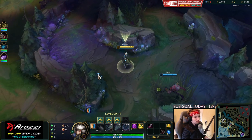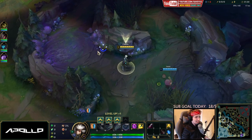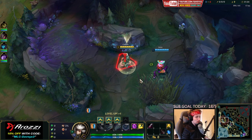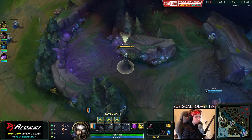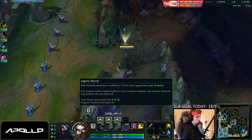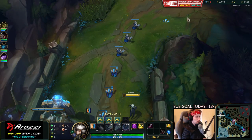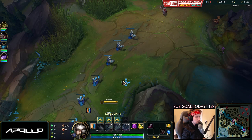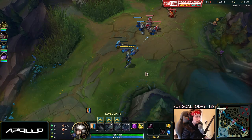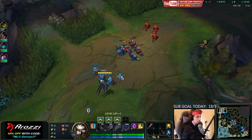Today I'm going to show you some Camille top lane gameplay. We're going to be playing with an OP setup for Camille, which is Grasp with Shield Bash, Bone Plating, Overgrowth, with two points into AD and one point into armor. For the full build, check out the description below.